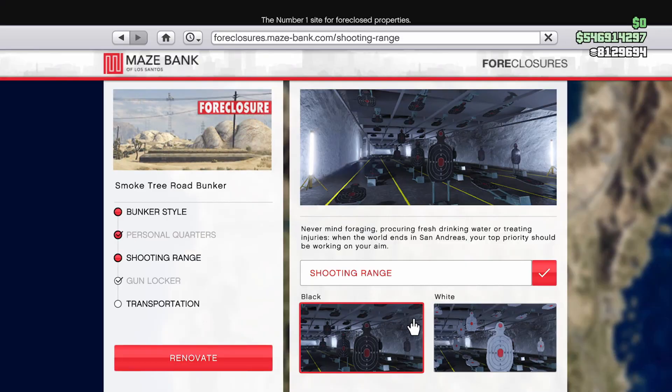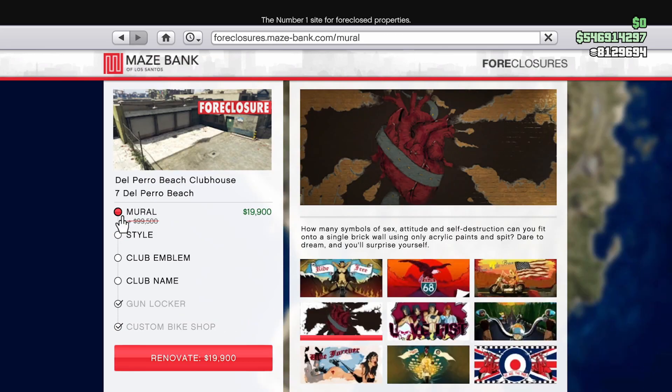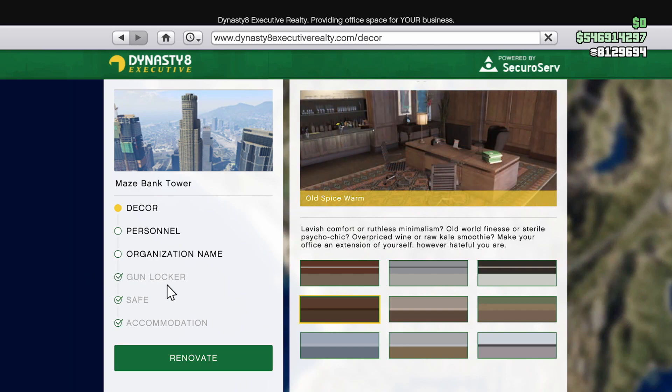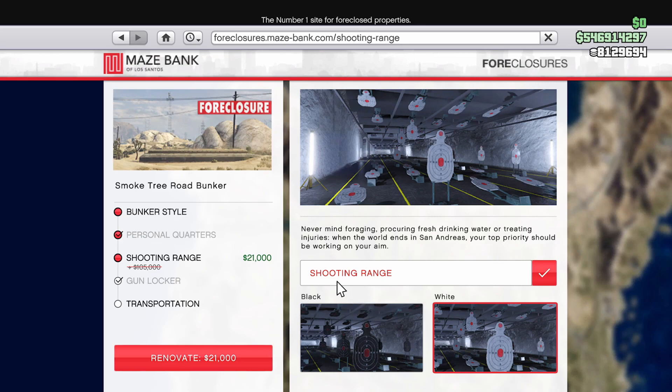Getting into the discounts, at 80% off we have Bunker Gun Lockers and the Shooting Range Upgrade, Nightclub Dancers and Dry Ice, MC Clubhouse Murals and Furniture Option B for the Clubhouse, and Office Interiors as well as the Gun Locker for that. These discounts are definitely aimed at people who may have just gotten the property from the CareerBuilder and don't have it fully maxed out, because some of the upgrades are very cheap — only costing about $20,000 for some things.